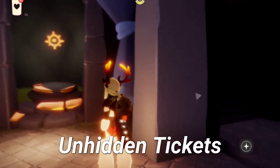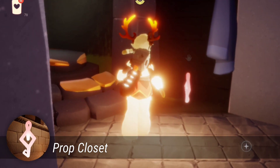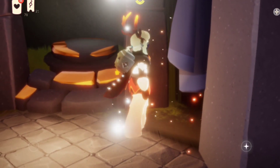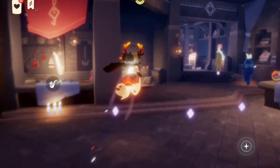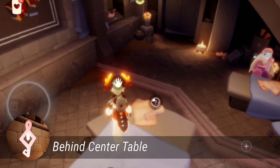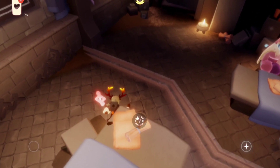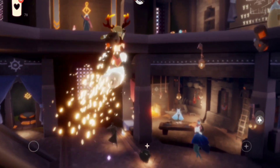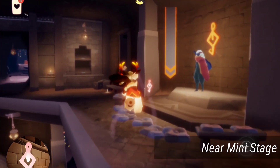Then, for the unhidden tickets, the first one is near this closet. Then, the second one is located here behind this big center table. Then, we are gonna fly up, and the next token is at the side of this mini stage.